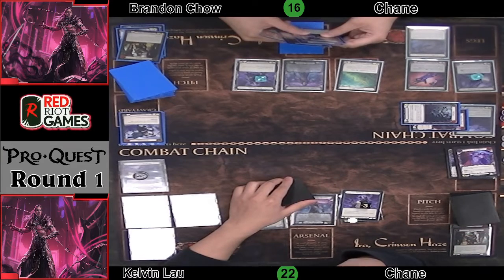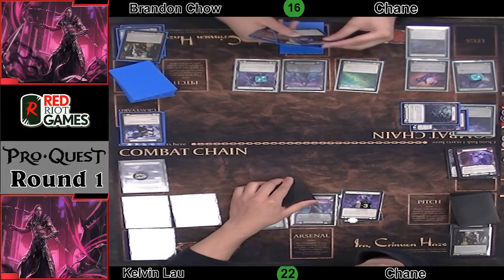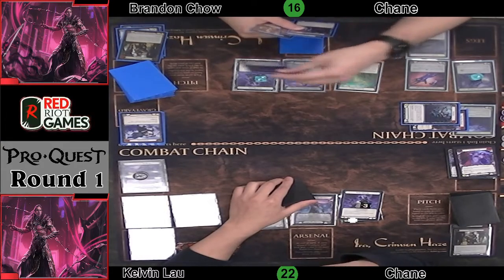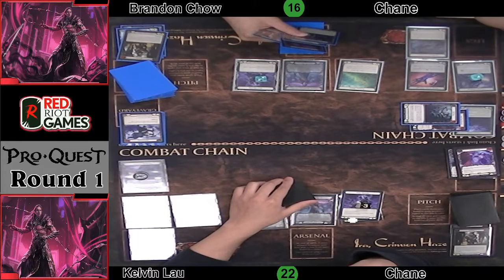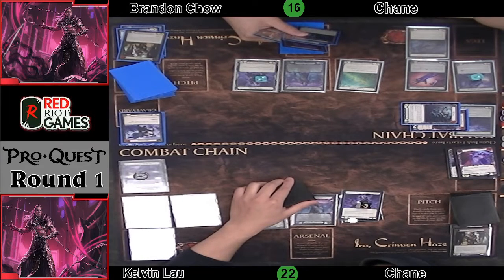We've got updated life totals here — 16 to 22. Although Brandon is down his husk, so that six-life difference is closer to a twelve-life difference. But it is his go, and he does have five cards. Still no arsenal to target with the CNC — that is always a feels-bad moment. But it's still six damage, two resources, which may have been a solid option for him until Kelvin gave him seven damage for three resources off of Howl Riftbind.